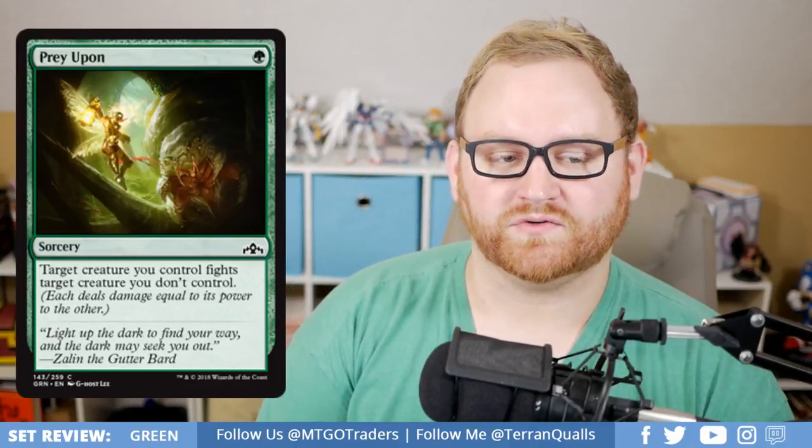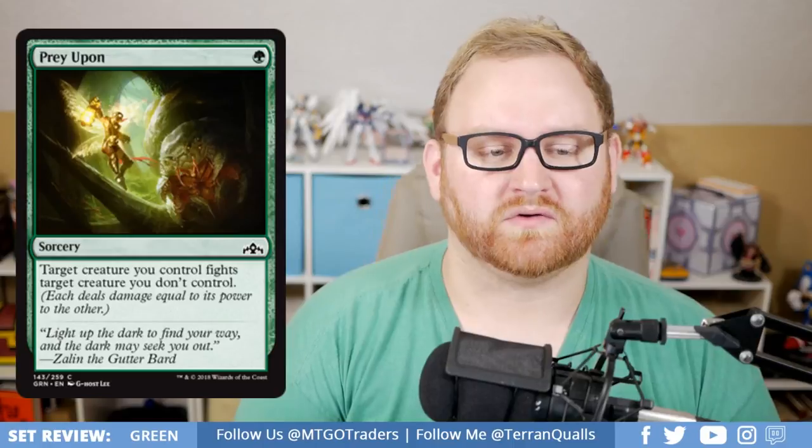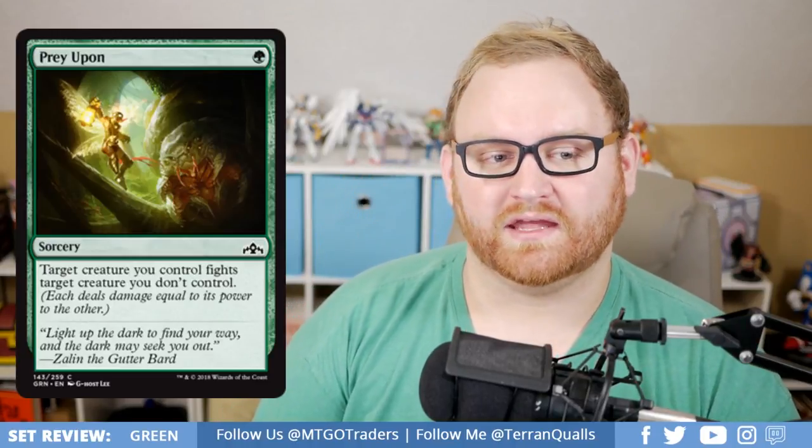We've got Prey Upon — a great removal spell. A 1-green mana common sorcery. Target creature you control fights target creature you don't control. If you're a green deck and have this, it's probably going to be a good removal spell against anything your opponent has. Very good for Draft and Sealed, and might see some play in standard as well.